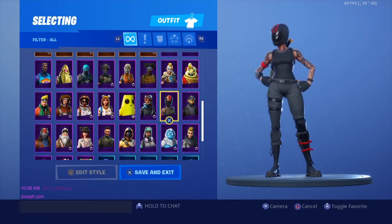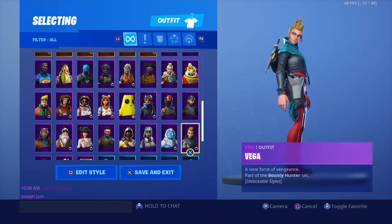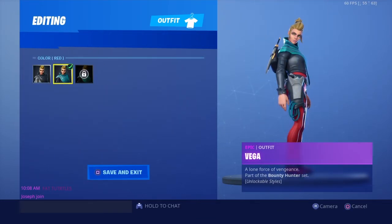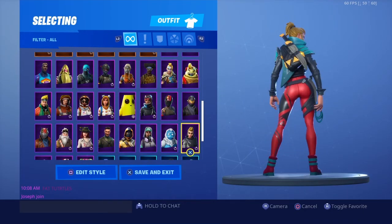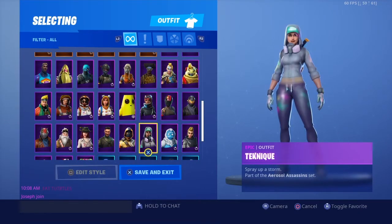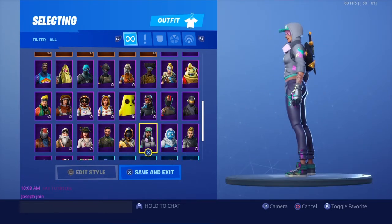Red Line is a Season 5 skin. Rogue Agent is a Season 3 starter pack — fire skin lowkey; that's the guy version of the agent. Then Vega from this current season — horrible skin, I hate it with a passion. Trog — no words.